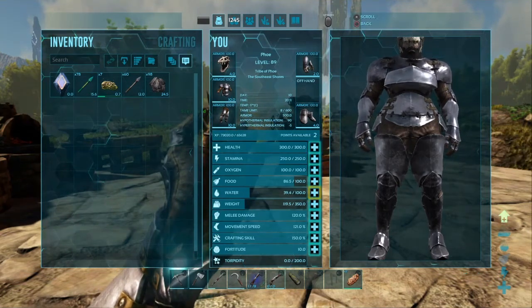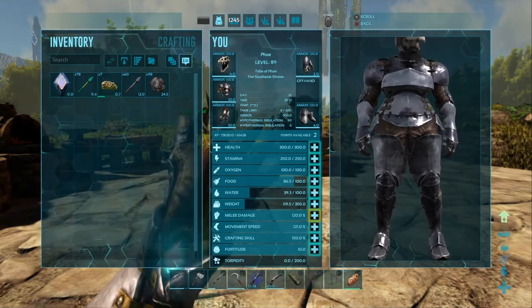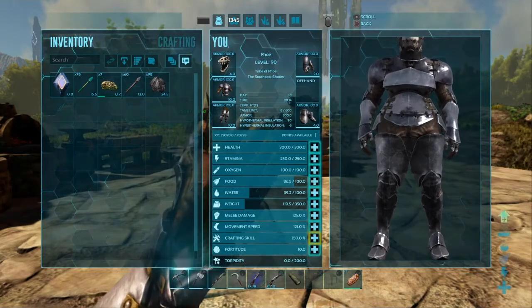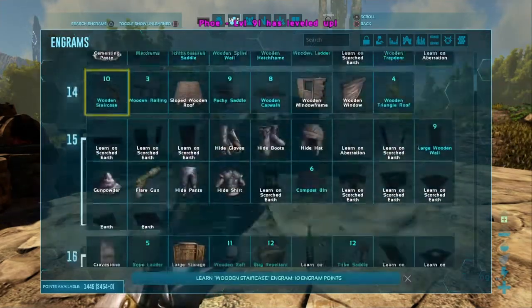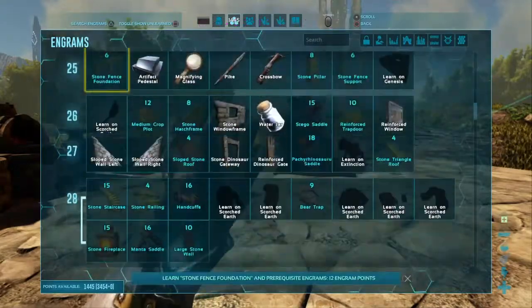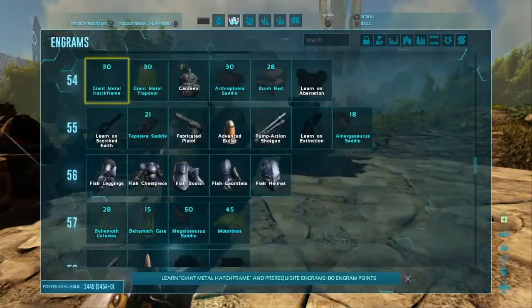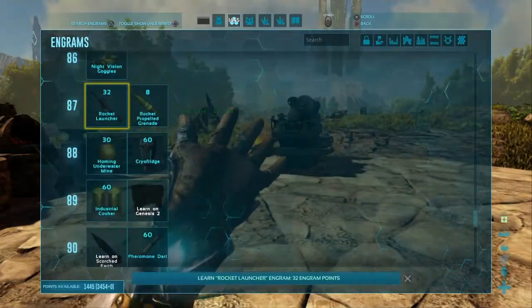Anything else we really need? Maybe damage up to 25, and then we'll do one on crafting skill, because why not? So anyway, we're level 91 — I need 9 levels to get to 100. In this episode I'm going to get farming like I said, because I ran out of time. But then we need to start getting more artifacts for the Broodmother and everything.